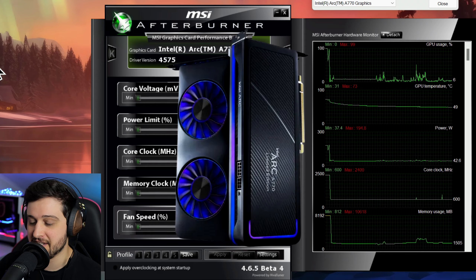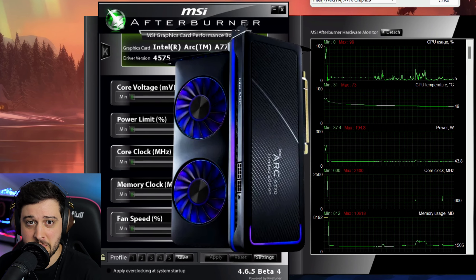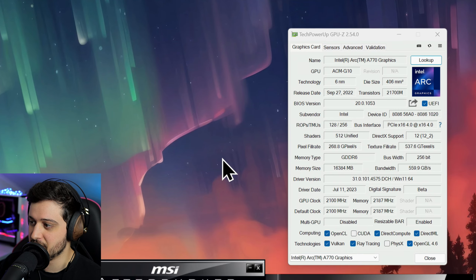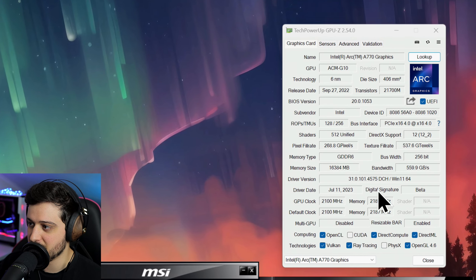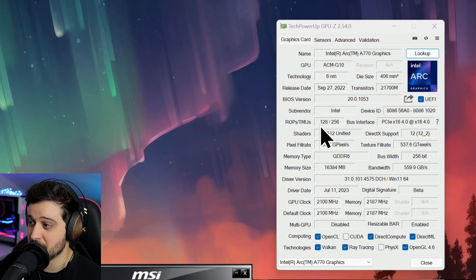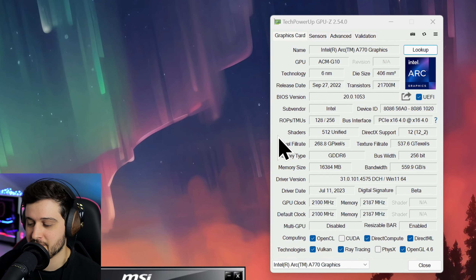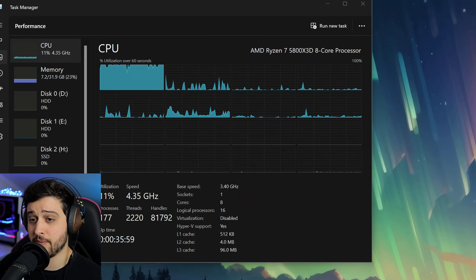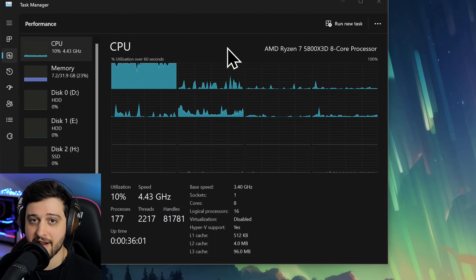This is the limited edition founders or reference card from Intel — you can see it glowing with that beautiful RGB. All of the GPU specs are visible here in TechPowerUp's GPU-Z; resizable bar is also enabled. It says it has 512 shaders but it has 4000 plus shading units — this is just the execution unit count.